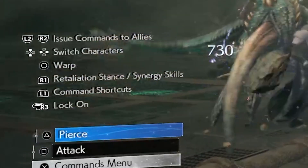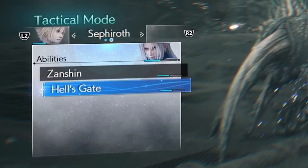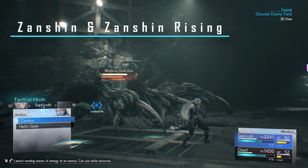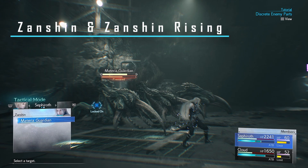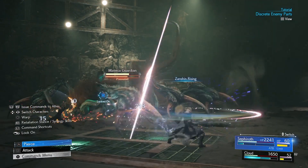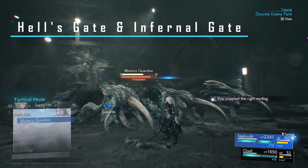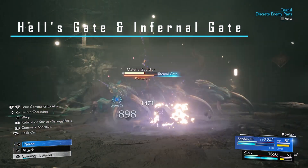What is unique about Sephiroth's abilities is that they have follow-up attacks with triangle. When doing the ability Zanshin, you can follow up the attack doing Zanshin Rising. When doing the ability Hell's Gate, your follow-up attack will be Infernal Gate.